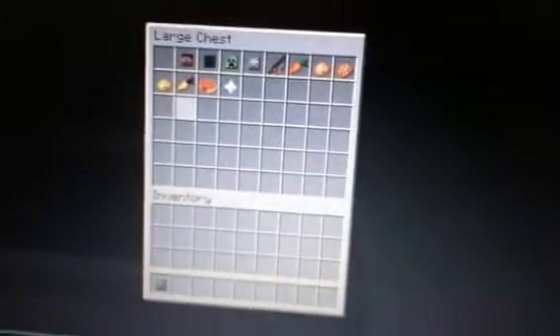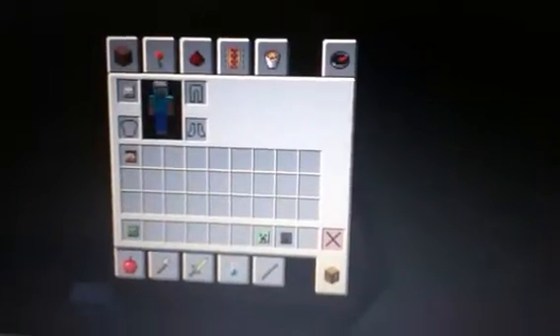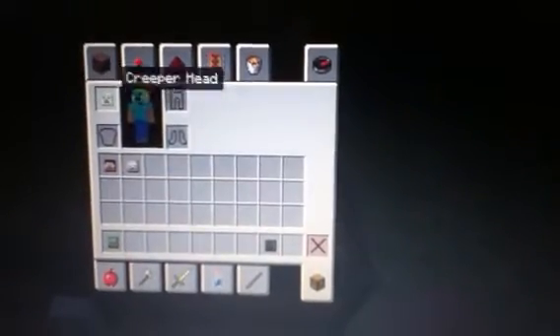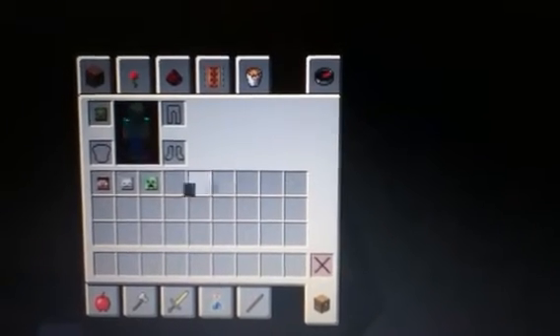What I'll do right now is go through some of the stuff that's in these chests. I have a zombie head, Steve head, wither and skeleton, and creeper head. This is what I look like with the Steve head — even though I'm Steve. And then skeleton head, creeper head, the wither skull head, and the zombie head.